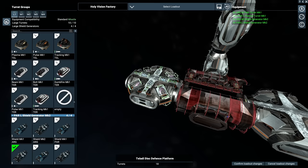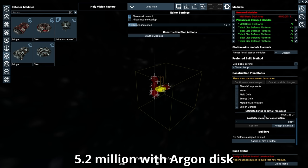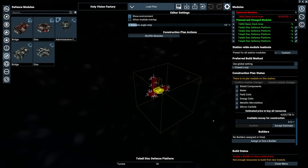The price tag for this little monster is about 4.6 million — you can see that under Manage Buy Offers for Needed Resources. 4.6 million is almost nothing compared to what it takes to hold off entire Xenon invasion fleets. That amount would buy you a pretty good medium-class ship, and you're not even going to get close to a destroyer — and even a destroyer wouldn't be able to take on the same volume of enemies.